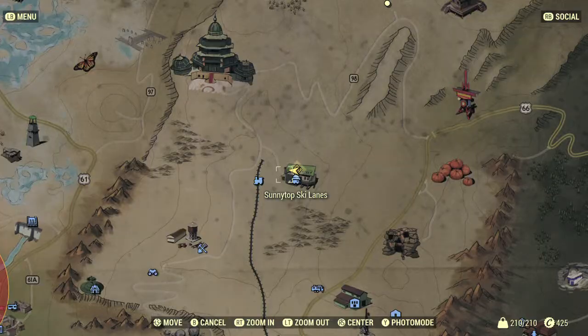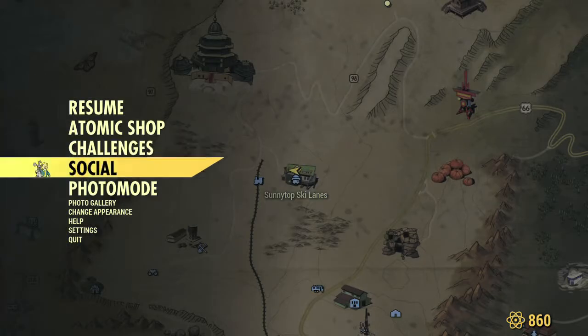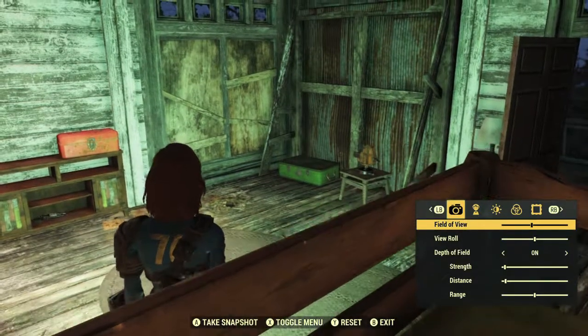All you have to do is just hit the start button, then hit Y to enter photo mode, or you can hit left bumper and then go down to the photo mode sub menu.